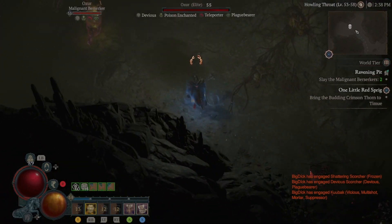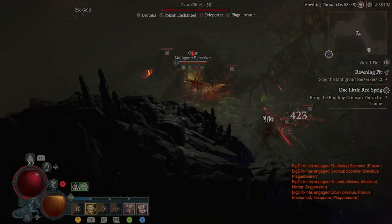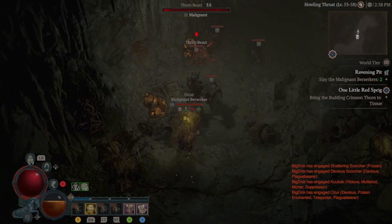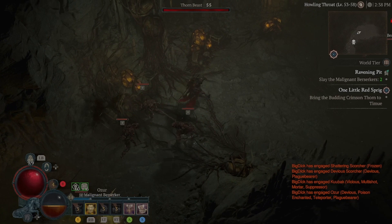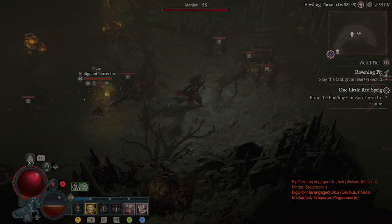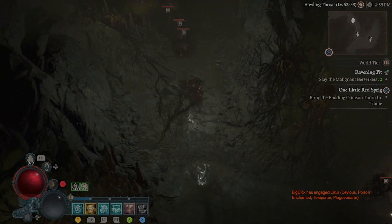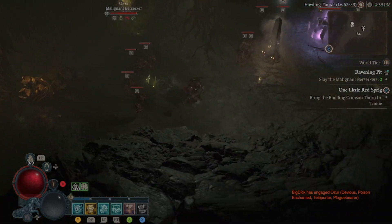I suggest killing the two skull-marked elites — once you do that, it'll open up the end room, which gives you a fourth chance at getting a wrathful spawn. Once you go into that end room, you'll spawn the last malignant elite and have one last chance at it being a wrathful.